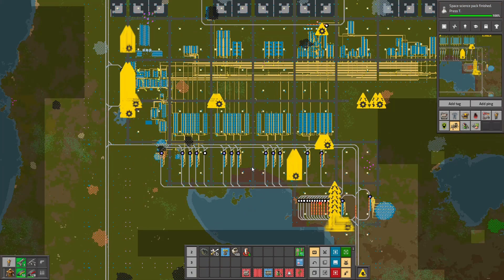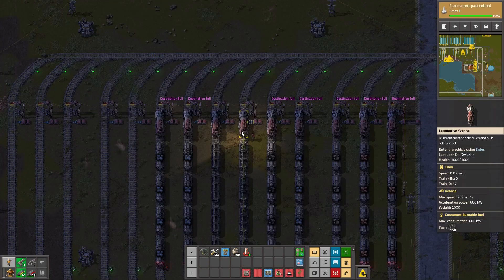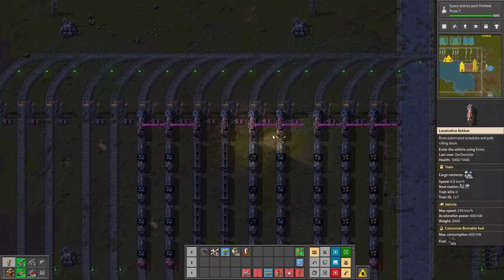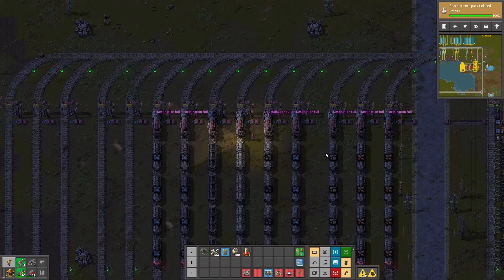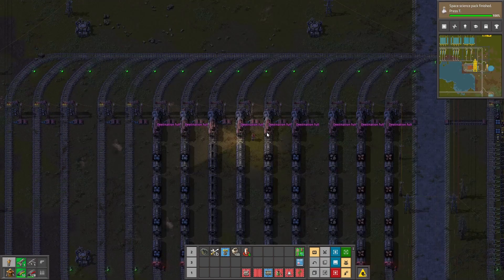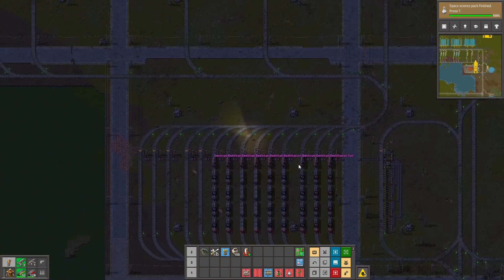Especially if you're on a mega base, this is super nice vanilla train system to use. We currently have two more empty trains here - we should just copy this one so we have another coal train. And it's good I guess.